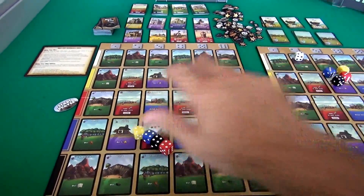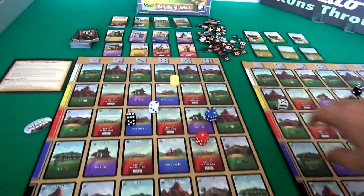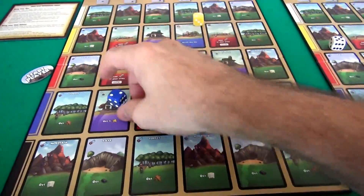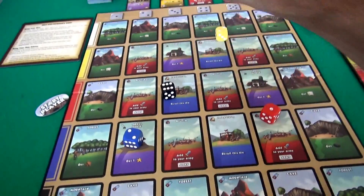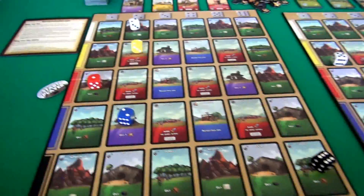The game starts out with everybody rolling their dice. So now I have to assign my dice. I've got a blue 2, so that goes into my blue row, column number 2. And that means I'll be able to activate this small house to get a victory point. And I've got a white 2, a yellow 2, a black 6, and a red 1.